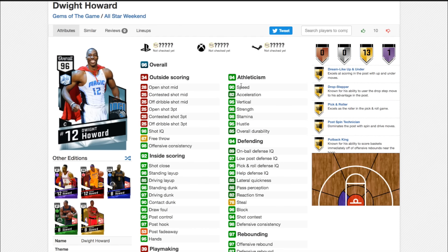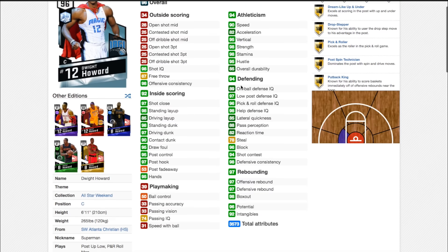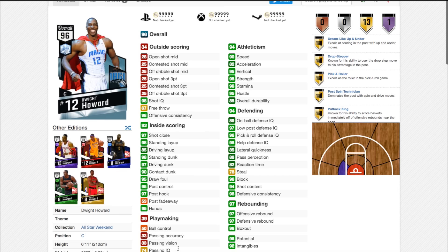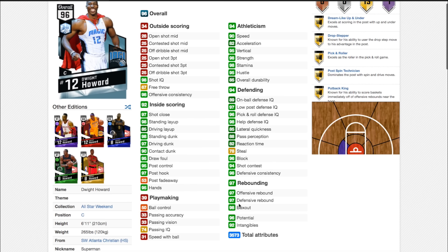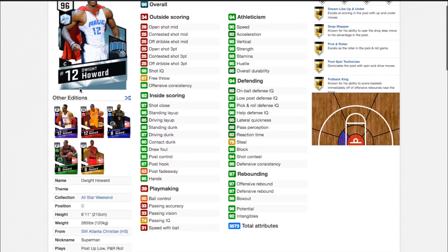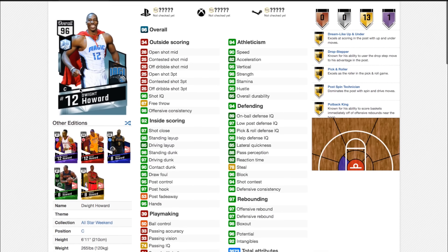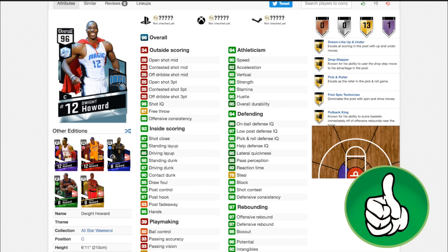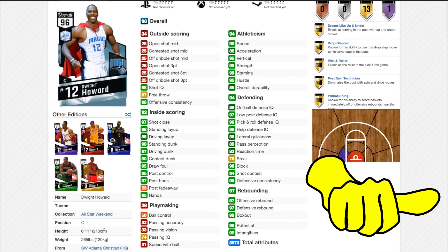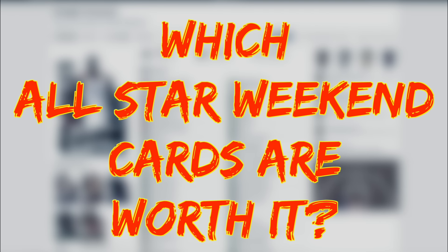Last up we have Dwight Howard. 90 speed for a center — you'd think this is incredible, but in previous years 90 speed would make them overpowered because they could rebound and push the floor. However, 31 speed with ball kind of makes that 90 speed a little bit worse. 97 offensive and 97 defensive rebounds — really good. 67 free throw, which is actually good for Dwight Howard. 97 driving dunk, 98 standing dunk. This card is definitely one of the best centers in the game. If this card is around the 100k mark, definitely pick it up. If it's around D-Rose prices at 250k, it's a pass. Unless you're going for Vince Carter, I would not spend more than maybe 150k on this player, because he is only 6 foot 11 and will still get out-rebounded by bigger cards.